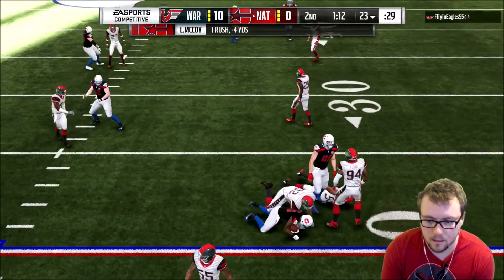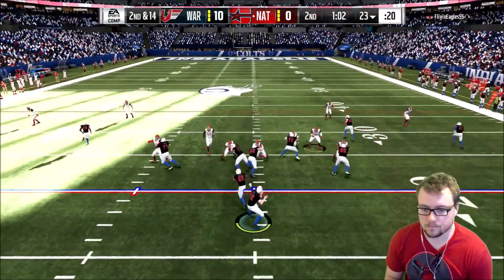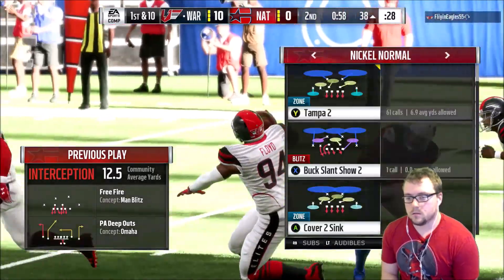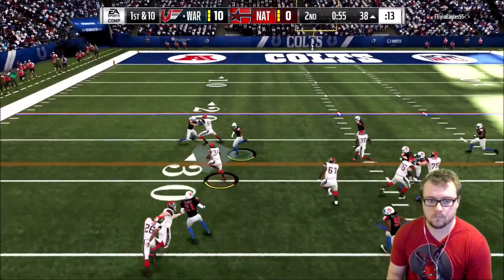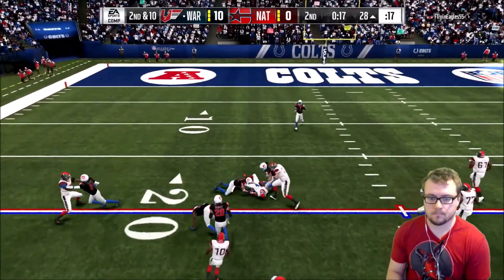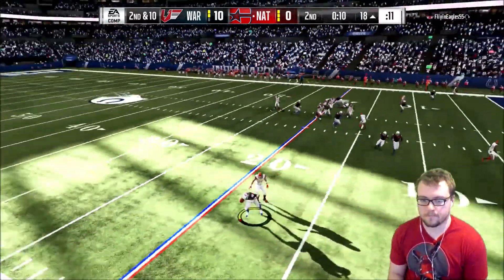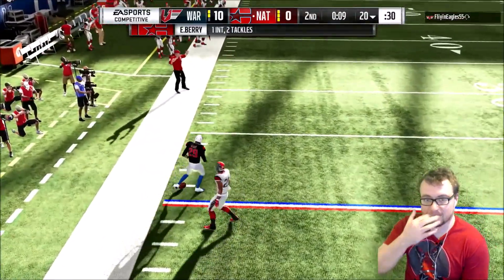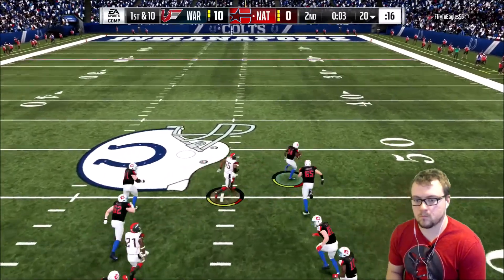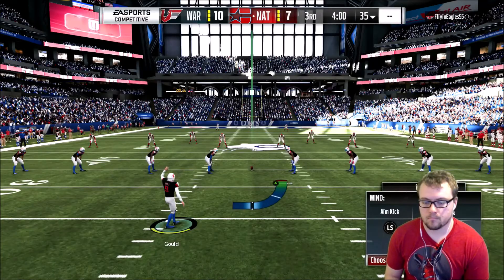Why can't my offensive line block them? What are they doing that is that good? Off of play action. They have it at the 38-yard line. They'll run with Williams, taken down inside the 30. On second down, here's Barkley. We're going to score a touchdown with the last play of the first half - touchdown! At least we've put some points on the board.